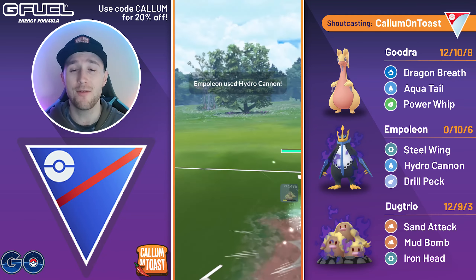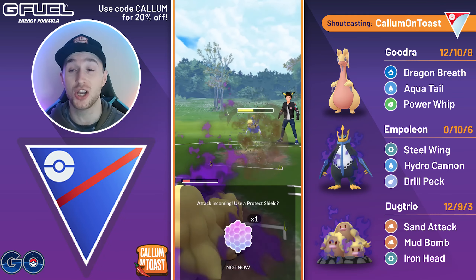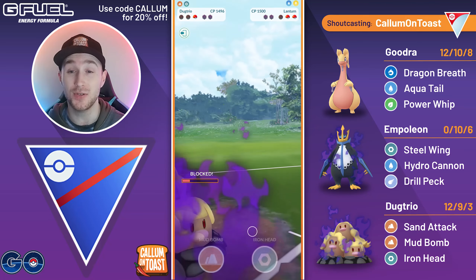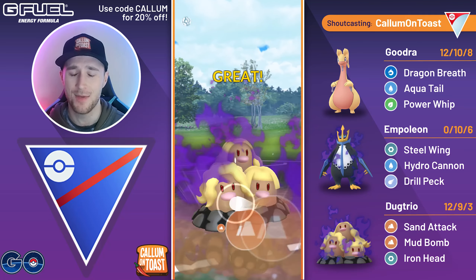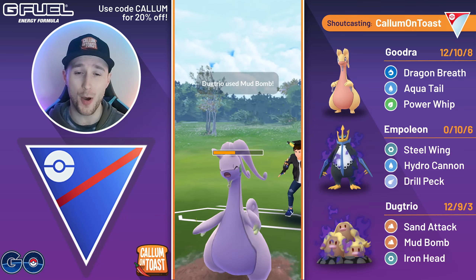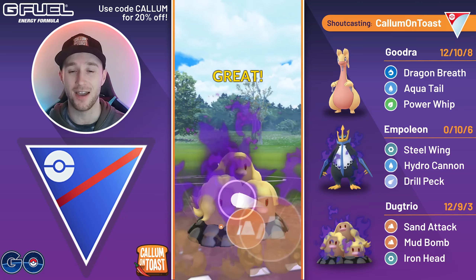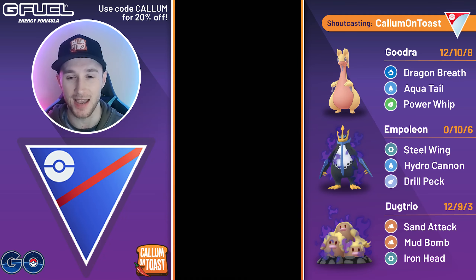Luckily for me, I am fairly low so they're not going to get a huge farm down. But I've got to be very careful — the opponent is at a charge move on the Goodra, so I've got to have lightning-quick reactions if I want to take out the Goodra when the opponent swaps. I'm able to click the Mud Bomb in time and win the CMP tie — Mud Bomb takes out the Goodra. I can make it to a second Mud Bomb up against the Lanturn, which certainly takes it out, and I'm able to take that game.